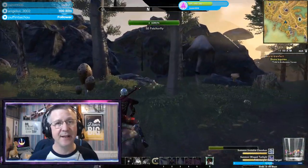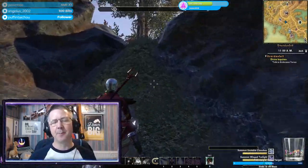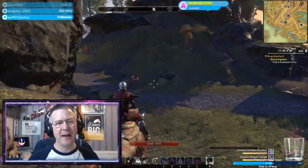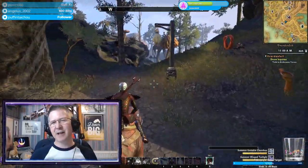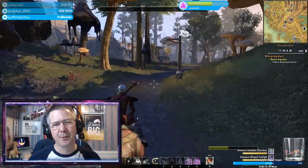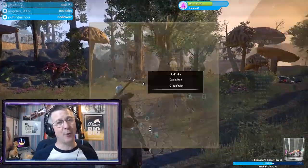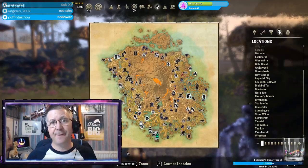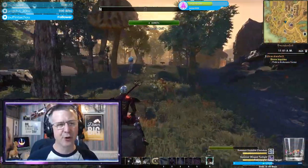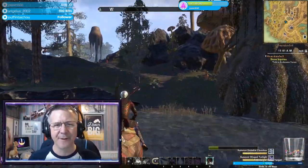If you are participating in the event purely for the event tickets, you can get one event ticket from completing the World Boss Daily each day, and one event ticket from the first Delve Daily quest as well. So you can actually get two event tickets per account every day, with a total possible of 24 if you've managed — unlike me — to start at the beginning and complete all the quests every day. If you haven't got Morrowind you can actually buy it from the crown store, and it's currently at a 50% discount for 1750 crowns.